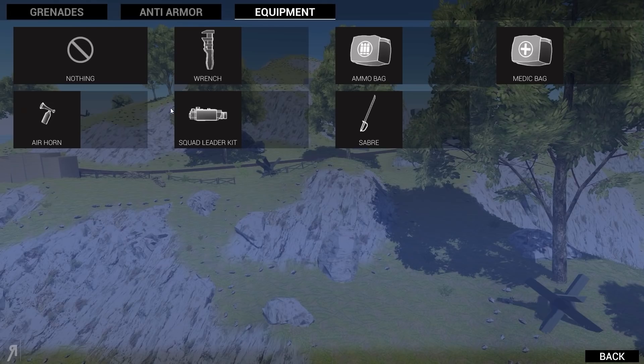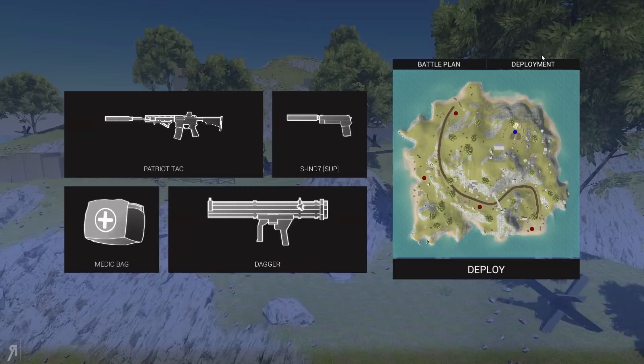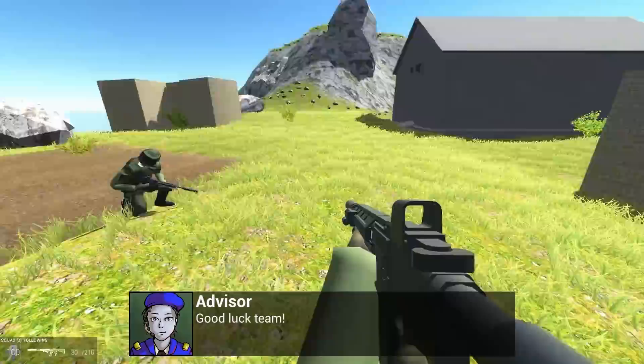We're also going to use a suppressed weapon there as well. I actually wonder what else is there that I can use - a squad leader kit? Airhorn? What does the Airhorn do? I have no idea but it's fun anyway. I think I'm pretty happy with what we have here and we'll just continue on.